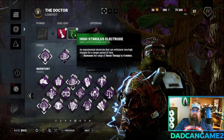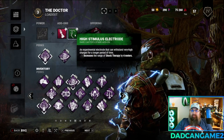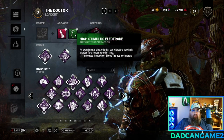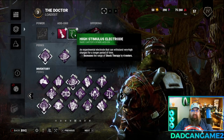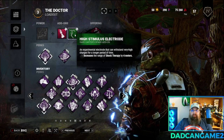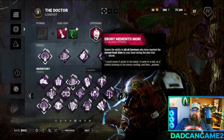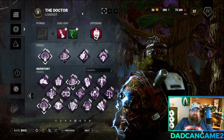For my second add-on I'm going to use the High Stimulus Electrode. This increases the range of Shock Therapy by four meters. Since the goal of the Doctor is to get everyone to Madness 2 and 3 as quickly as possible, I like having that increased range. And of course we're just going to bring a Mori offering just because we can.